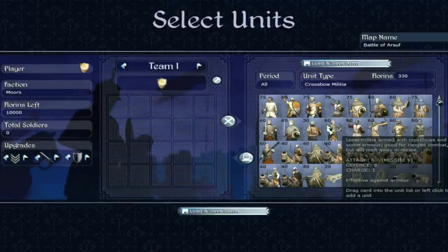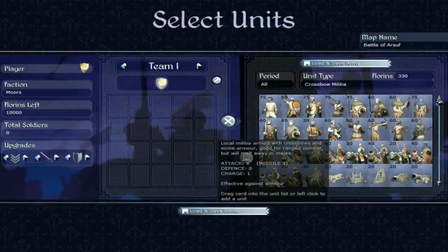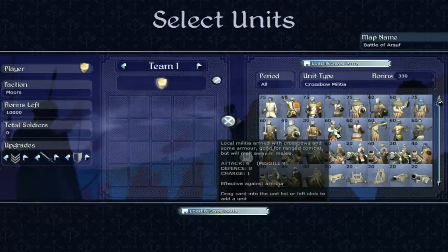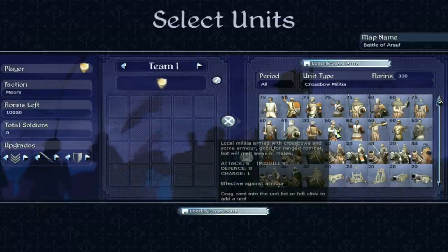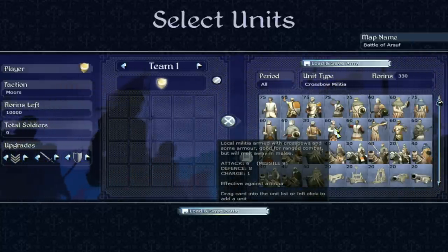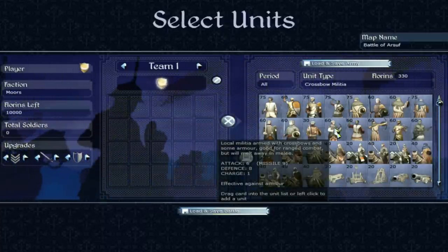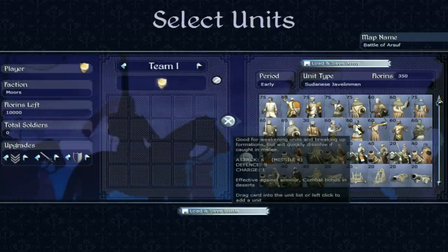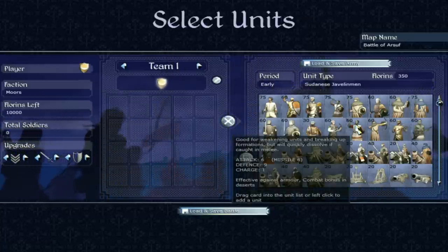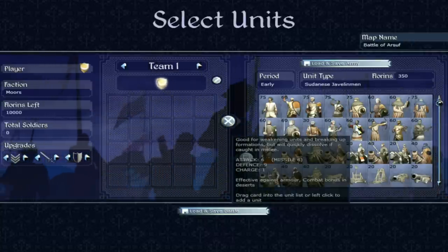Then we have crossbow militia — local militia armed with crossbows and some armour, good for ranged combat. They have a defence of 8 and an attack of 6, so they're not too bad in melee, but they are primarily a missile troop. Missile attack of 9 is pretty solid. Effective against armour is good too, and as the game progresses more troops have armour, so it's increasingly important that crossbow and musket troops have that armour-piercing capability. Then we have Sudanese javelinmen — good for weakening units and breaking up formations, but will quickly dissolve in melee. 6 missile attack, inferior to the crossbow militia, but effective against armour. Combat bonus in deserts since they are natives of Sudan.